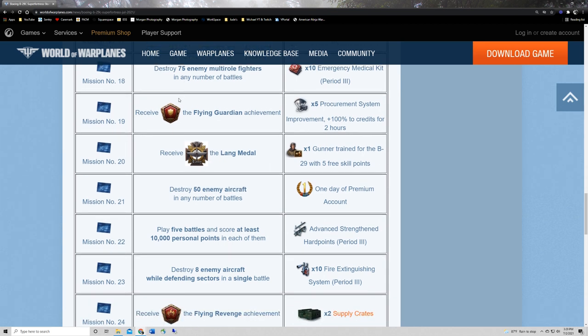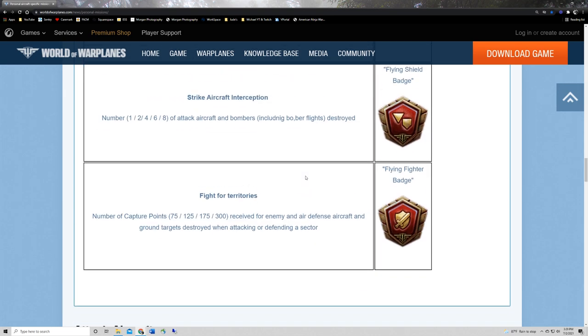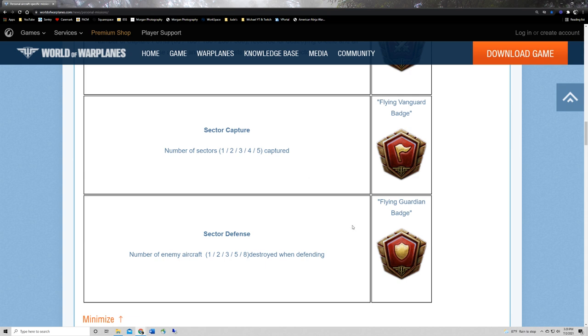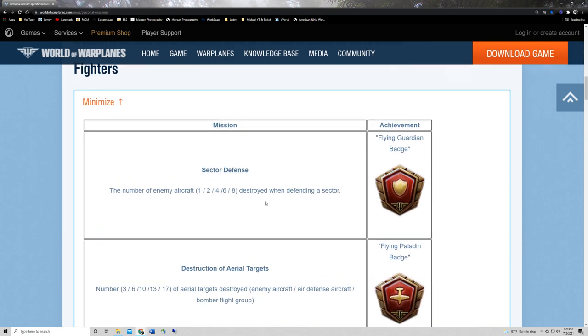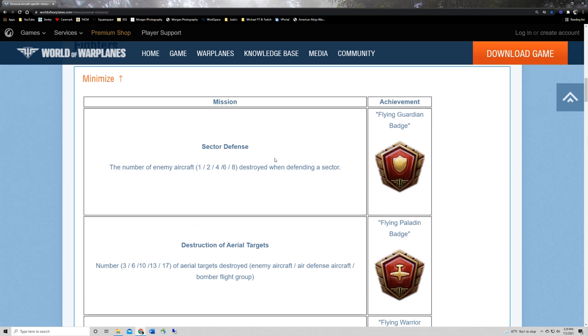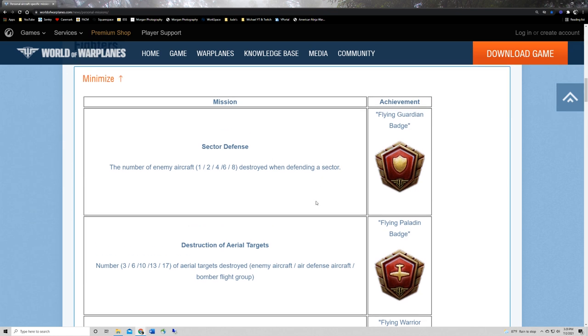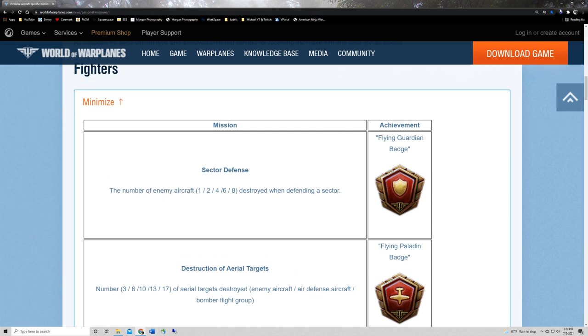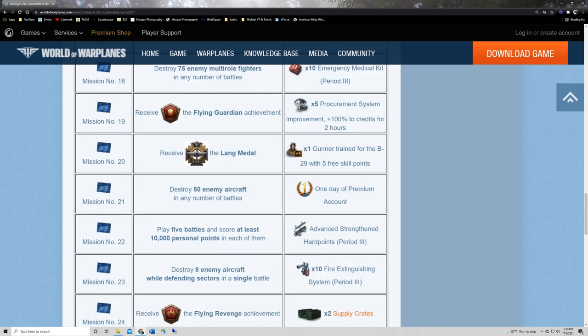Mission nineteen: some procurement system boosters for earning a Flying Guardian badge. Flying Guardian is a multi-role and fighter mission — destroy eight enemy aircraft while defending a sector. It's eight kills for both fighters and multi-roles. I'd want to be in a fighter since it's better at defending. Multi-role can do a bit of everything, but specializing in sector defense will make this easier. At least you've got flexibility between those two plane types.